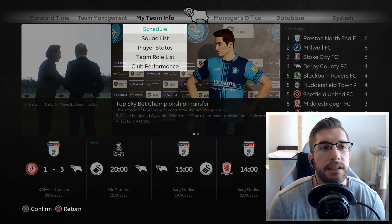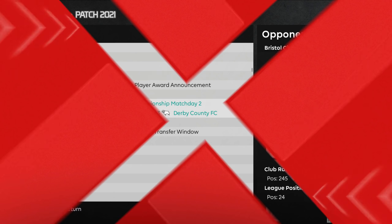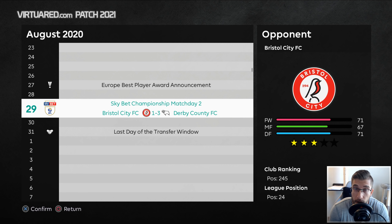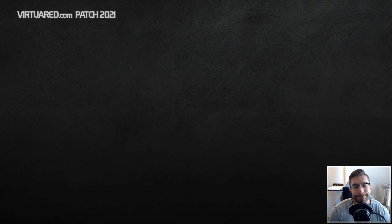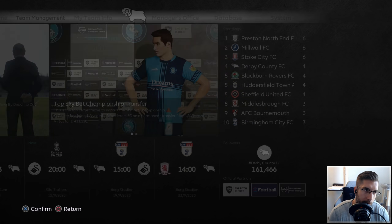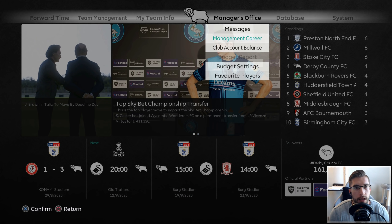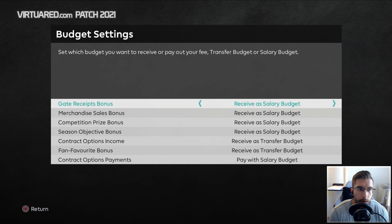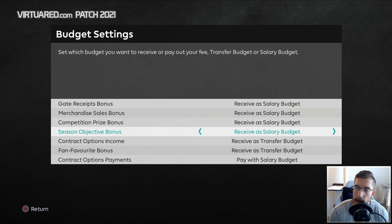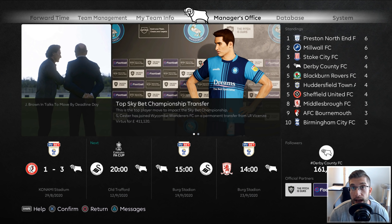So ladies and gents, we are on the last day of the transfer window. I had to restart unfortunately to get all the tactics, but I think it's worth it in the long run. We're not really going to be able to buy anyone because this is going to be very difficult with a salary budget of only $4,800. If I go into the budget settings, we're pretty much receiving everything on the salary budget apart from contract options and fan favourite bonus.